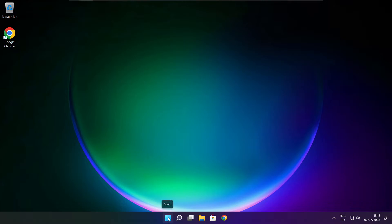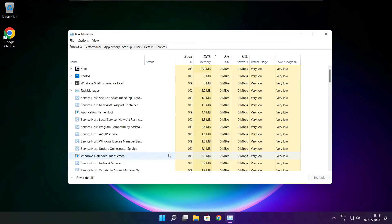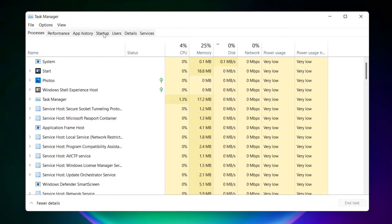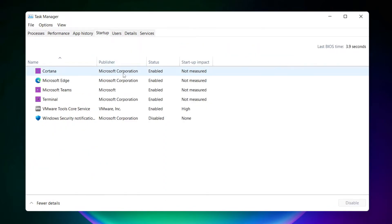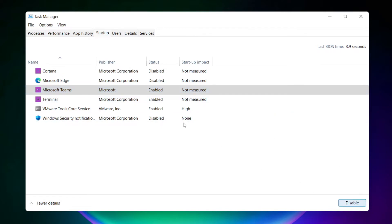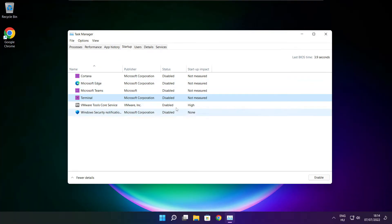Right click the Start menu and open Task Manager. Click Startup and disable any applications you are not using. Close the window.